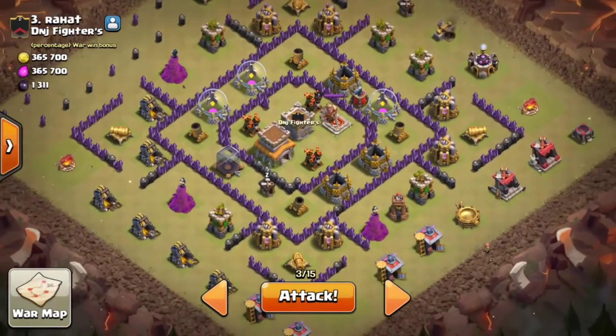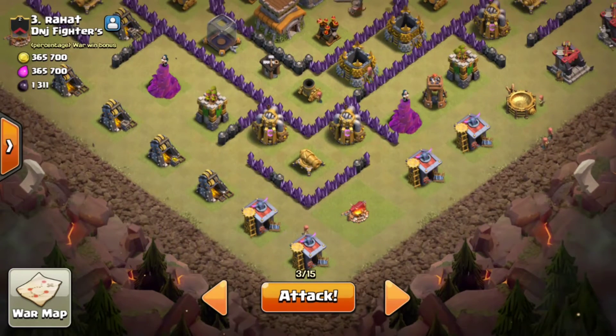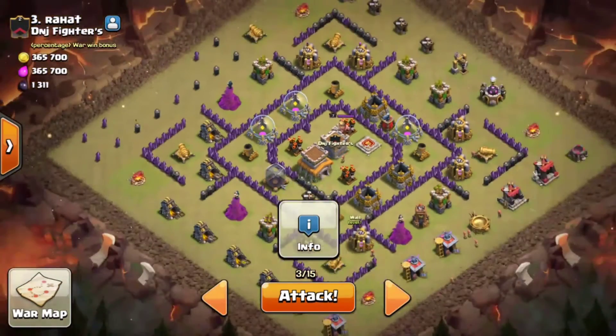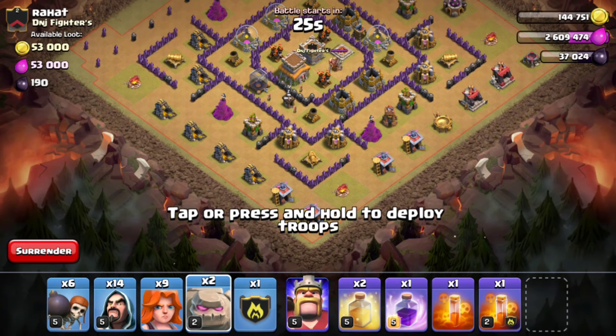I actually got a three-star before, and I have five accounts in this war getting six stars in every attack — we're actually leading. I hope I can get a three-star to increase our lead. My plan is to deploy two Golems — one going for the Bomb Tower and another for the Wizard Tower — give a spread to Wizards to take down buildings, drop Wall Breakers to open the walls, funnel Valkyries in, and I have Hogs in my Clan Castle.